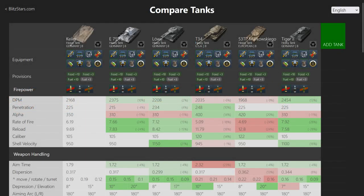Let's have a look at what we have. Obviously, the main comparison is the E75 TS. You have a bit more alpha damage but less DPM. Penetration is very similar, higher than E75 TS, somewhat lower than the Lurve though.